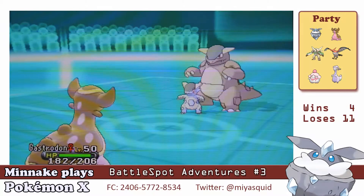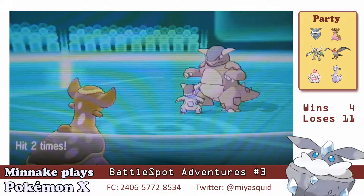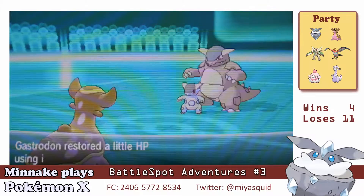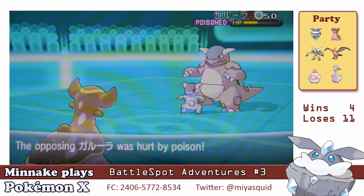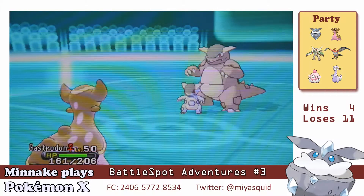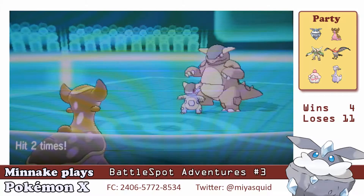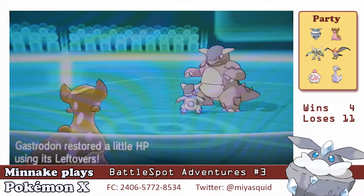It doesn't take so much damage from the Rock Slide, but it keeps getting flinched — flinched very often. I have Leftovers on my Gastrodon so it's regaining some health every turn. And the Kangaskhan is taking poison damage and slowly fading down, then gets flinched again. Lucky me!